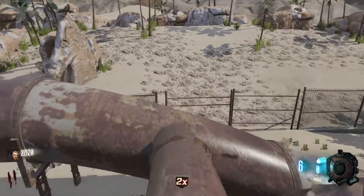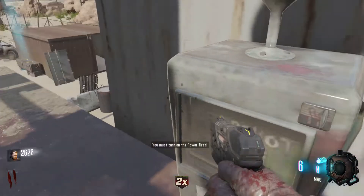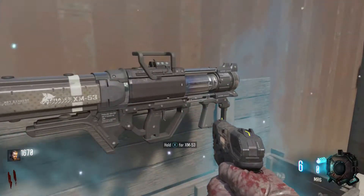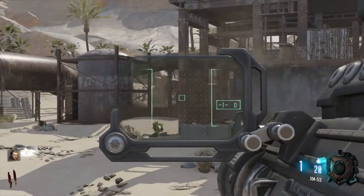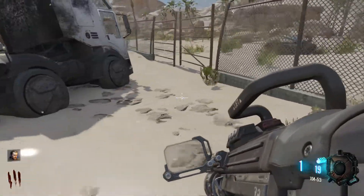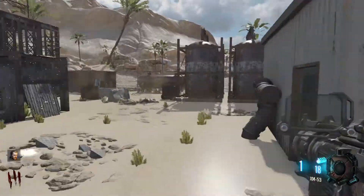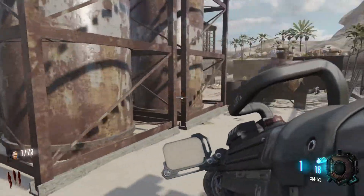I don't know where power is. I mean, it's got perk machines. Let's turn on the power first. Maybe I'm just missing it. Maybe we're not meant to turn the power on, I don't know. It's got the perks. Where the deuce is the power? I do not see a power switch anywhere.